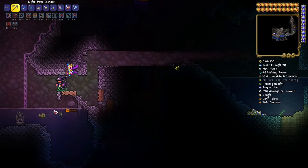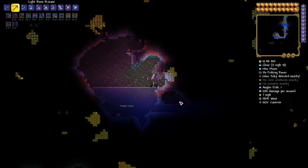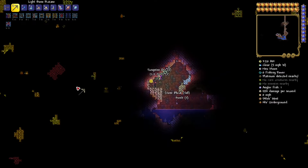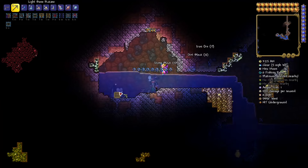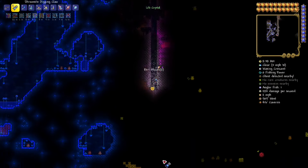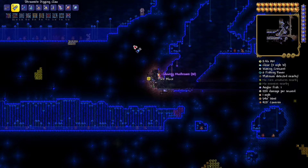One such statue is the imp statue, which essentially allows you to farm the obsidian rose without ever going to the underworld. Here's a dribbler statue — it's useful, you can get a trough and a necklace, but it's not critical. Another statue that is useful, especially if you're playing hardcore, is the heart statue — it allows you to survive in some difficult situations.